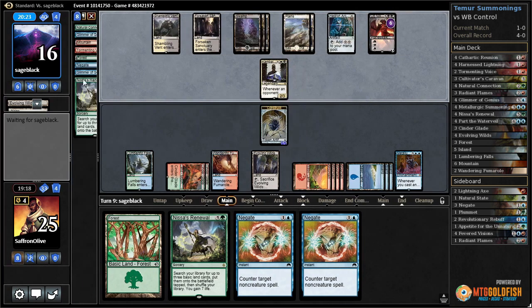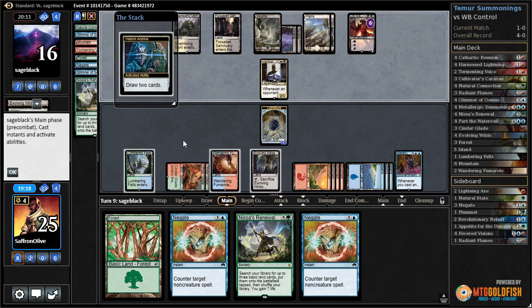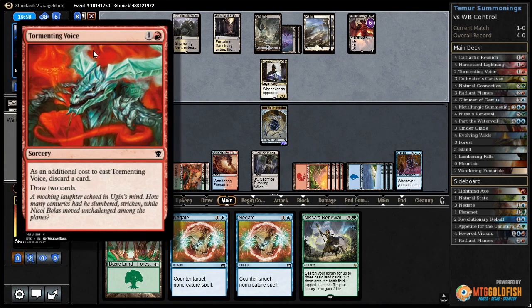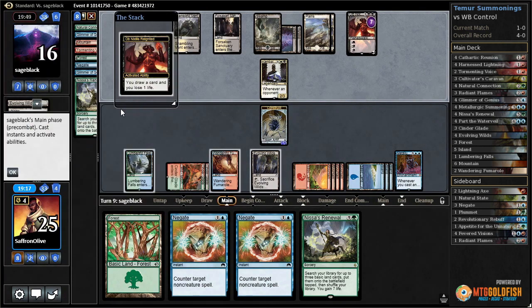If we ever get six artifacts we just win by getting everything back with Summonings. Opponent draws a couple cards. It's not impossible - we get six artifacts from Summonings, getting something like a Tormenting Voice or Cathartic Reunion would really help the process. Eventually we're going to reuse all this stuff, and once that happens we have so much mana and gain so much life that I can't imagine us not winning.